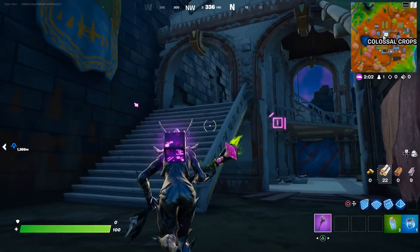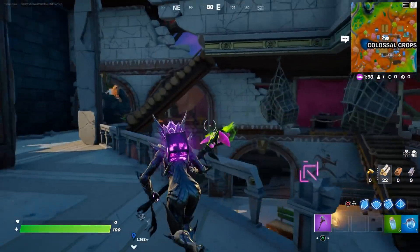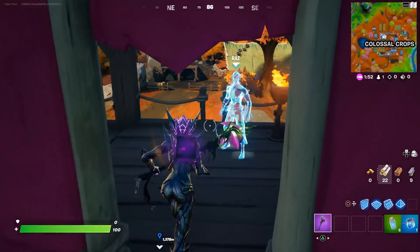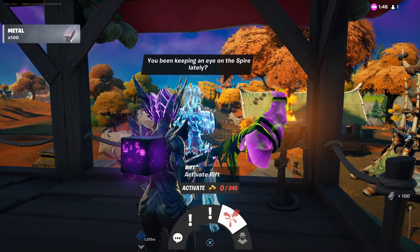Another one is Raz at Colossal Crops. Most people know about this one, however a lot of people tend to land at Colossal Crops, so if you come to this one you may get into a fight. Talking to Raz right here costs 245 gold to activate the rift.